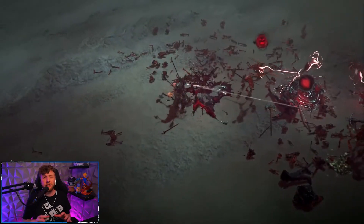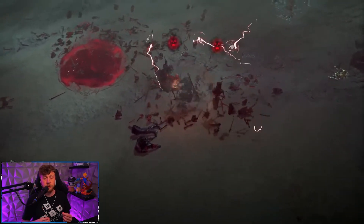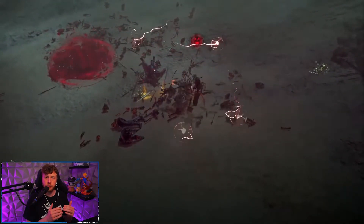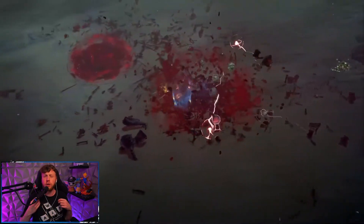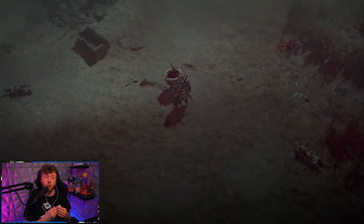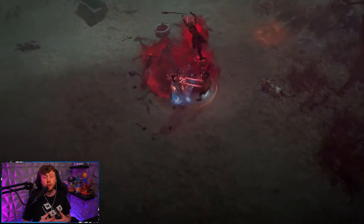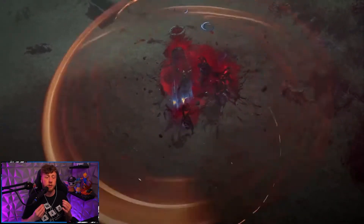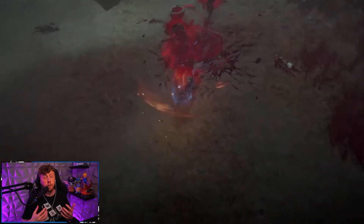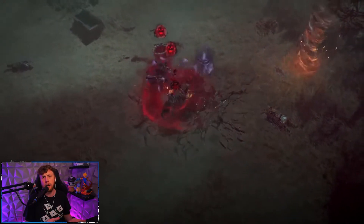Killing normal mobs is not going to be the most efficient way to find potent blood, which you need to upgrade your vampiric powers for your power level grind. Instead, you are going to summon blood seekers with bloodlust that you can find at a font, and then kill them for your maximum income source of potent blood. These blood seekers are basically NPC versions of player classes like barbarians or rogues.